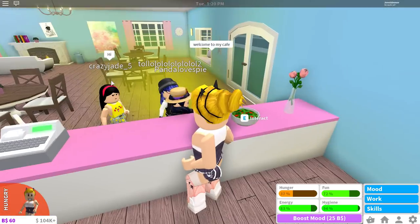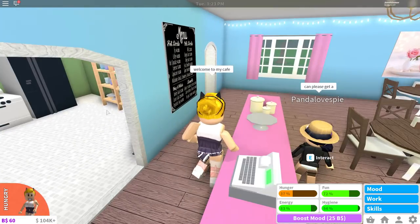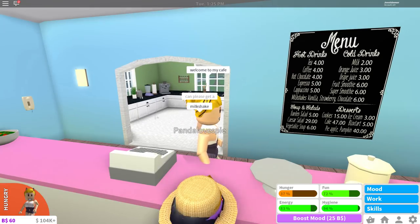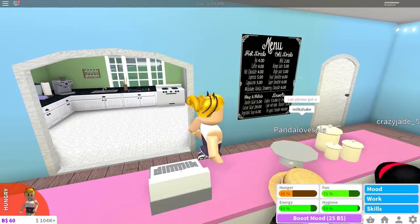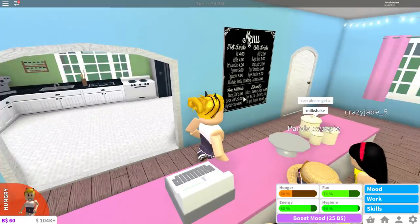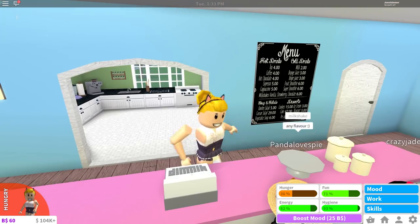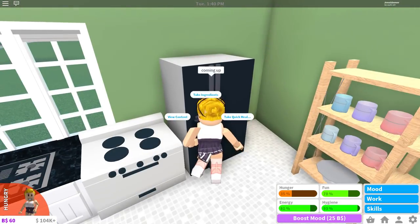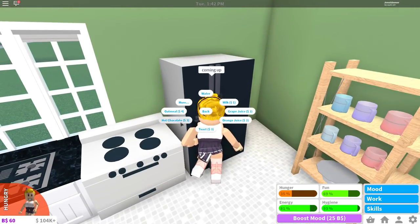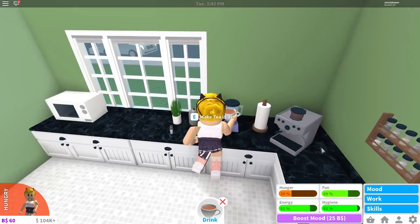I've got three customers already! Here's the menu — I tried to make it like stuff you would find in a cafe, lots of drinks, mostly drinks and a little bit of desserts. I can't make the cakes or pies. Someone wants a milkshake any flavor — let's give her strawberry. Going to give her a strawberry shake using my blender.